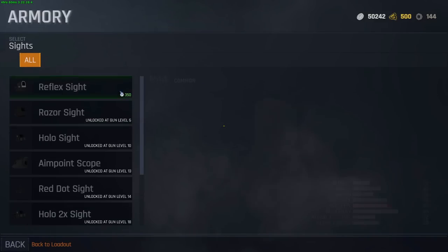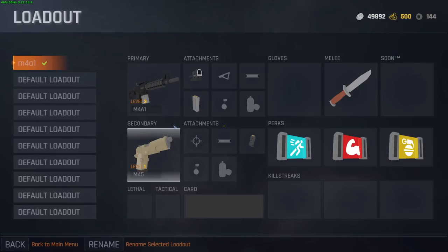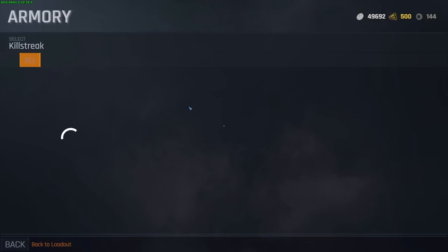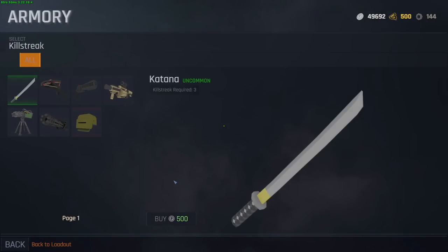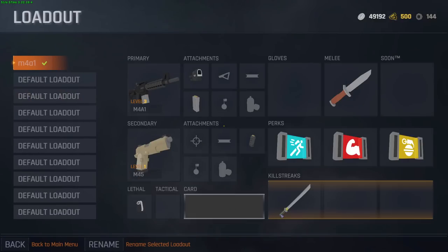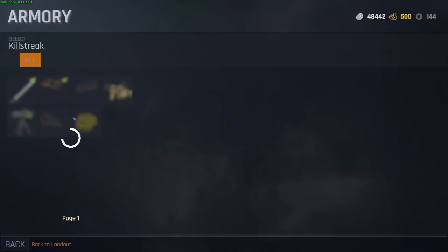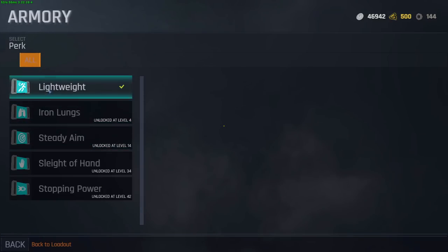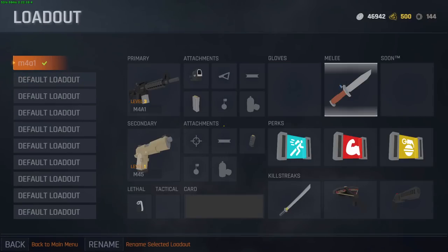I'm going to change my loadout. We're going to buy a reflex sight — we did just unlock it. Each attachment costs in-game currency. We're also going to buy a grenade with killstreaks. For killstreaks I'm going to do the katana — I want to get a katana kill at some point, it'll be funny. X-Bow as well, and finally the annihilator. There are also perks but we need to unlock them with certain levels. Currently we have lightweight which lets us run a bit faster.